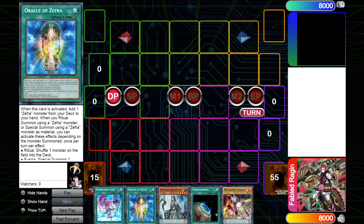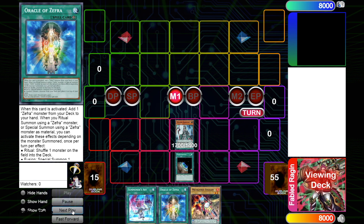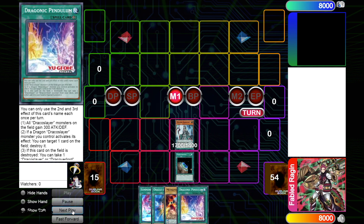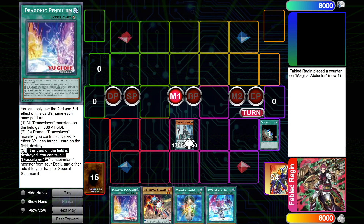I'll show the deck I used to make this combo happen and go over some cool interactions with the new cards after I go over the combo. So this is Metal Foe Zephyra pile. I started with Abductor — Terraforming to add the new field spell. The most important effect on this field spell is: if this card is destroyed, you can take a Draco Slayer or Draco Overlord monster from the deck and either add it to your hand or special summon it.